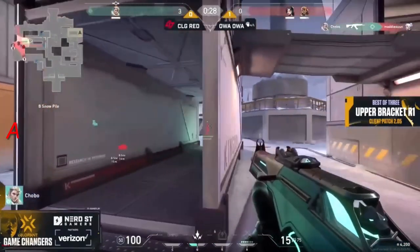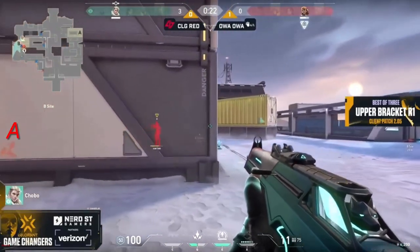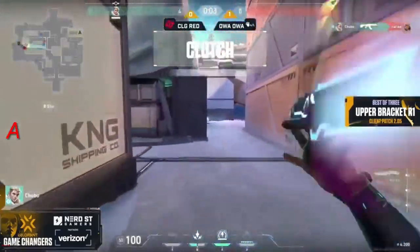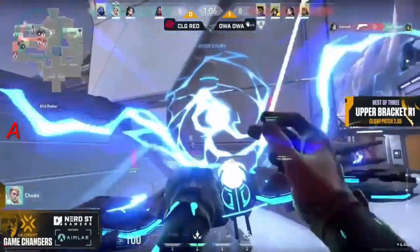With such a broken buy for the attackers it's still paying out in dividends, but the trades come out — it's a two versus one. The spike has been dropped. Chobo makes it a one versus one — somehow it falls back in the hands of CLG Red. Carly with the fake plant and it's going to be Chobo coming out from the other side, and she gets dropped by Naomi who's anchoring the sign on her own.